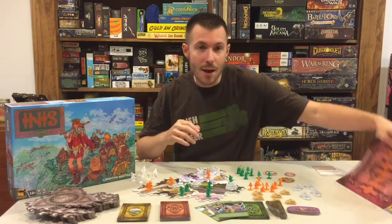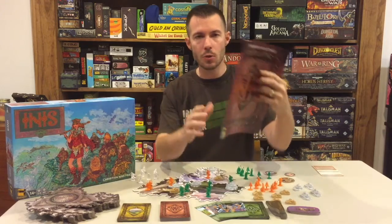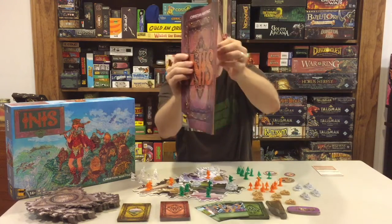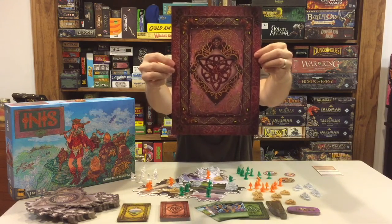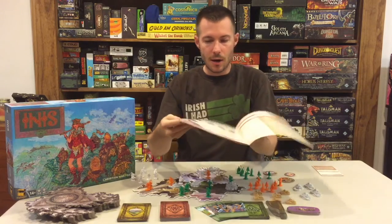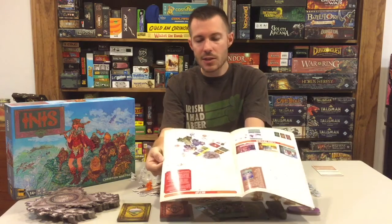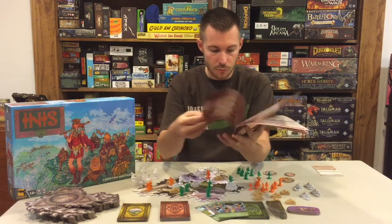Right off the bat, I'm going to get into the rulebook. The rulebook — I could only use the word beautiful. Look at the color and the artwork just on the outside of this rulebook. The whole rulebook is full text, color, and there's actually not a lot of text in there — it's a very quick read. I think it's 11 pages from front to back.